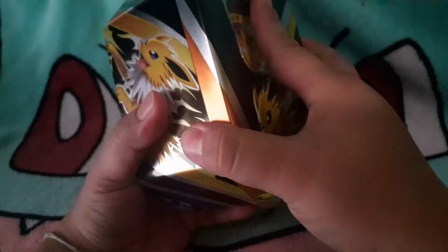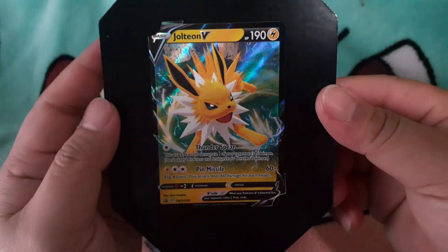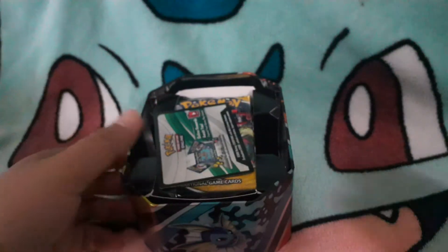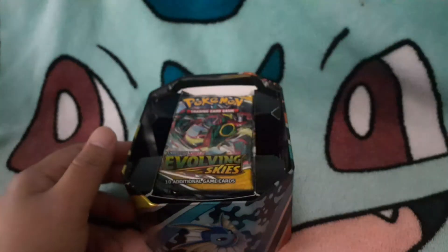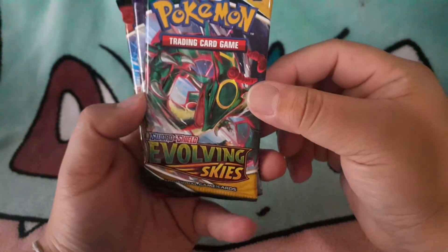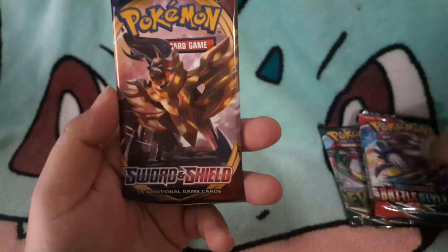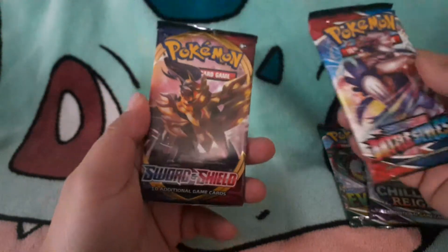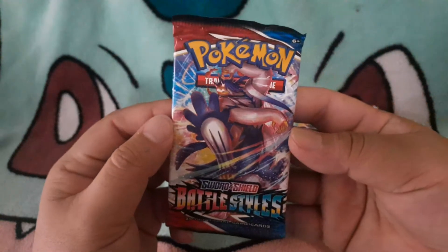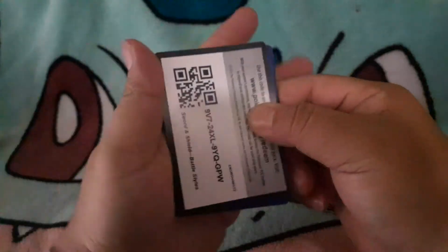Next up I'll open the other one, which is the Flareon Madness. Let's take a look at this card — another nice card, Jolteon V. And here's a cold card, so we should be getting the same packs as last time. Challenge Range, Battle Style — yeah, so let's go with the same again. Battle Style, cold card.